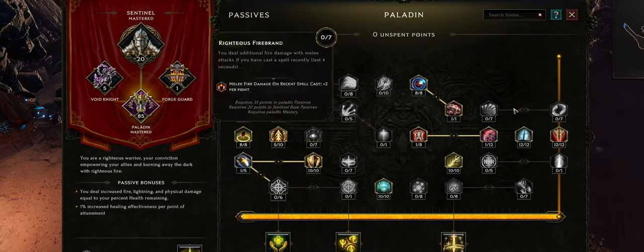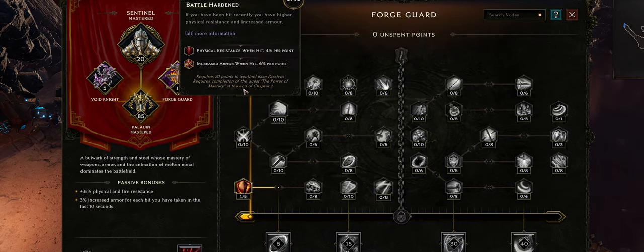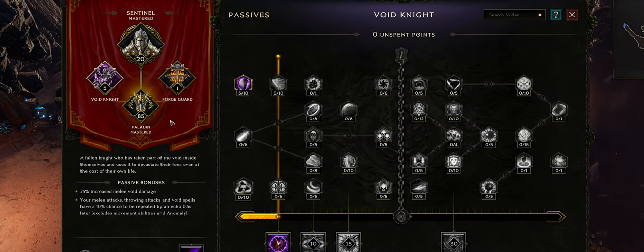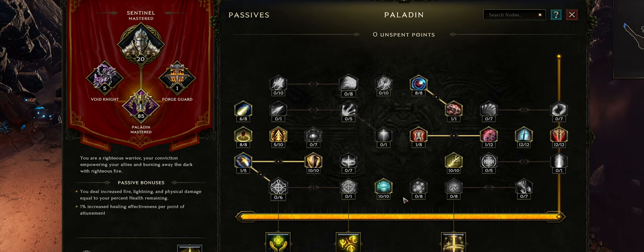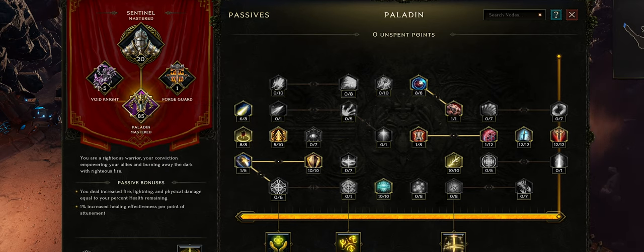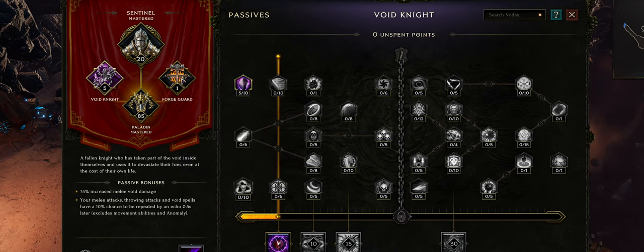If you're finding that you want more defense, you can take more points into increased armor, or take more points into the Forge Guard tree for Physical Resist and increased armor. There are a few options to play around with — you can opt points out of Attunement and put some defensive points into other parts of the skill tree if you like.